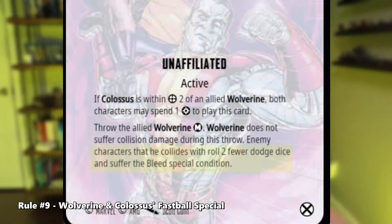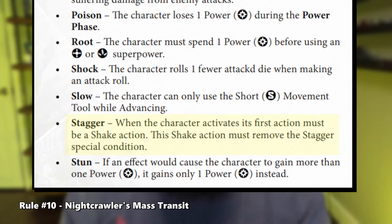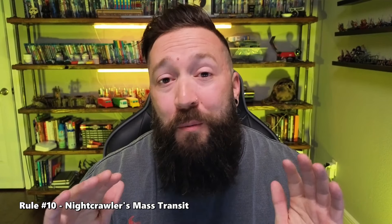Rule number ten: Nightcrawler's Mass Transit. Mass Transit gives Stagger. Remember that Stagger requires you to use your first action to shake it. So what happens if you receive Stagger mid-activation? Nightcrawler could use Mass Transit mid-activation, gain Stagger, and then perform the rest of his full turn. But then the following activation, he must remove Stagger by using the shake action on his first action, or with the help of some other means — maybe a Team Tactics card or another character. When you activate Nightcrawler or any other character, just ask: does that character have Stagger? If so, use your first action to shake it. Otherwise, go on with your activation.